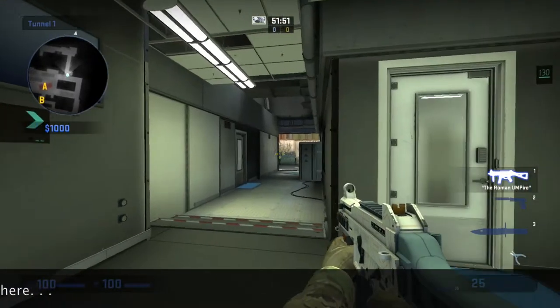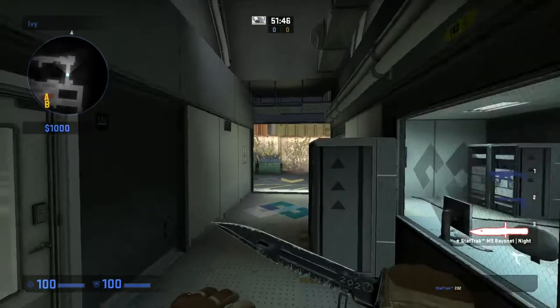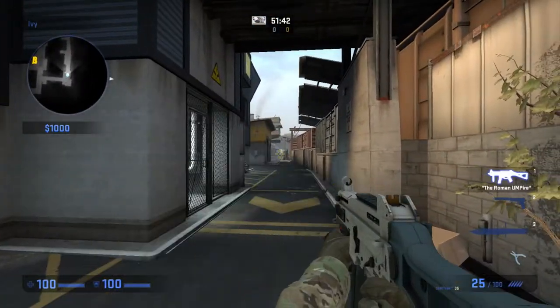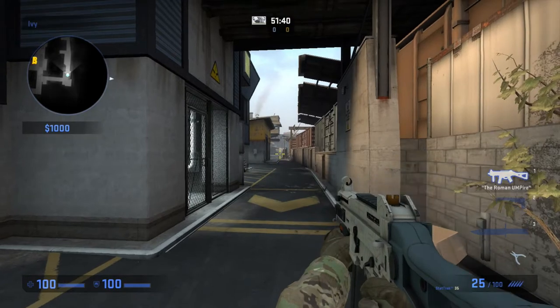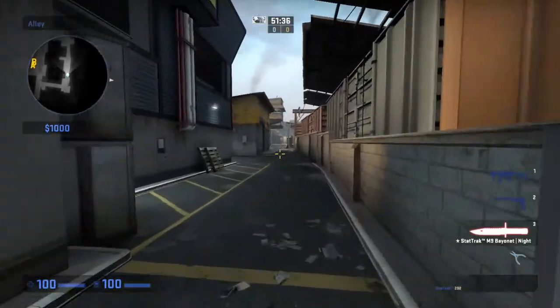Over here is IV. IV is this direction. And if you go through IV all the way over there at the end, over at that wall, that is T spawn — way over there. And then if you go through here, this is alley.